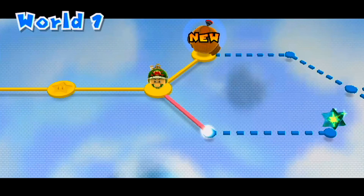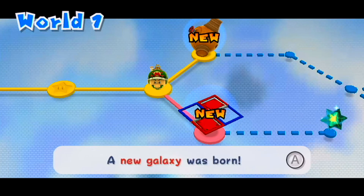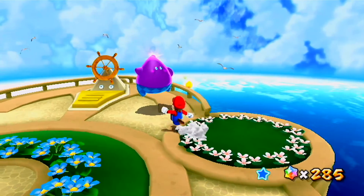Once you've given it enough star bits it'll transform, go back out to the world map, and create an alternative path in the world. Every time you fulfill the amount of star bits a Hungry Luma wants, you can get yourself a new galaxy that opens up on the world map.